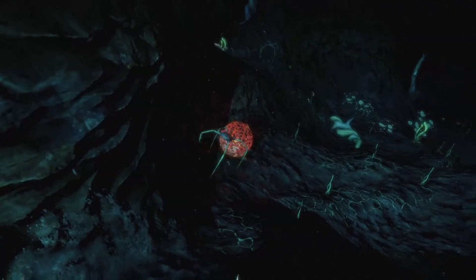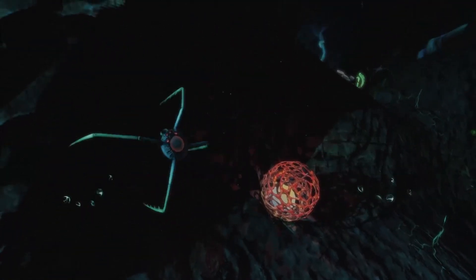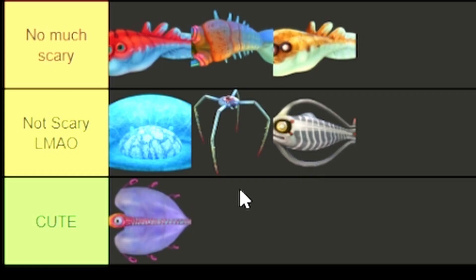Blood Crawlers — these are like weird lanky things, aren't they? They don't do a lot of damage because they're really small. You don't really like them but they're not really that scary. A Spinefish — they're just not scary.